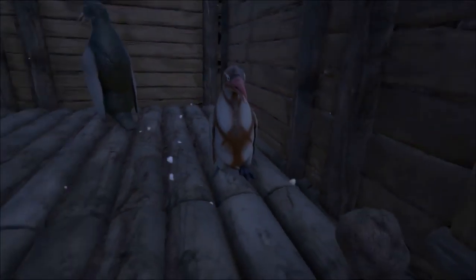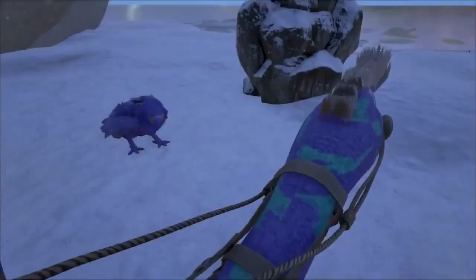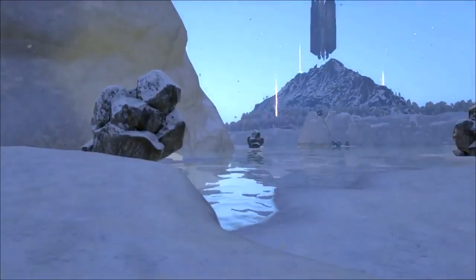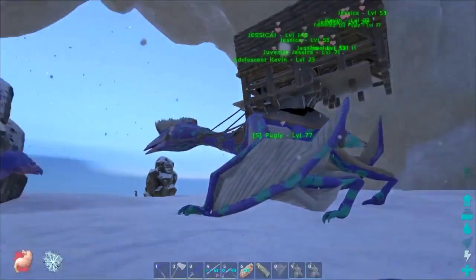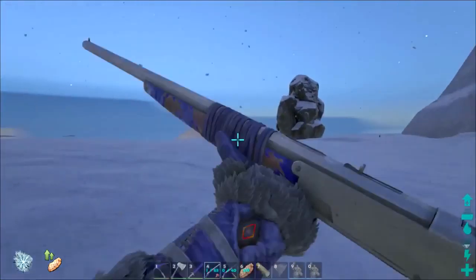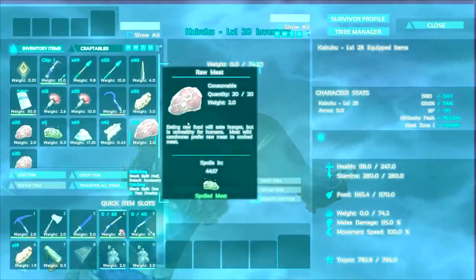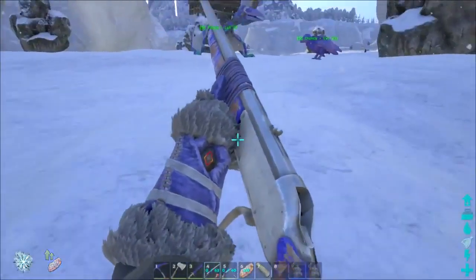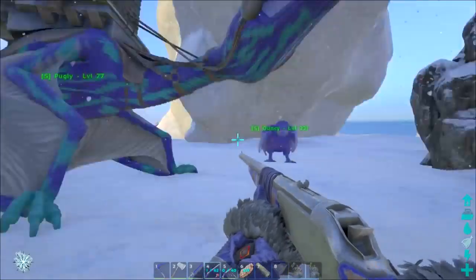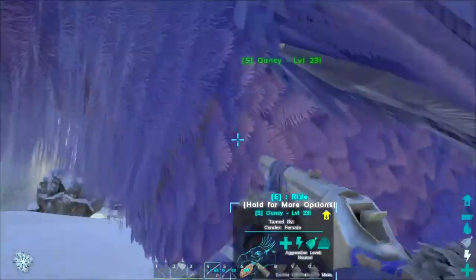We've got eight so far. Something kind of strange happened — I had Pugly over on that little cliff ledge and came over here to do some taming. Level 28 penguin — oh you're done! I'm out of prime meat too, I forgot. Taming does go quite a bit faster with prime. What ended up happening was everybody inside the platform saddle fell onto the ground when Pugly got far enough away from the area — no bueno at all. That means if I take Ouncey out to get prime meat, all those guys fall out of the saddle.